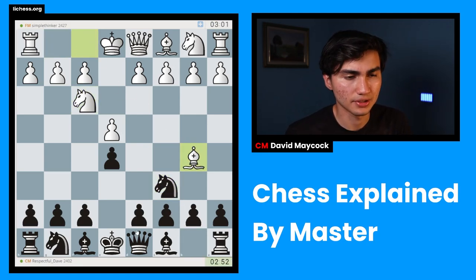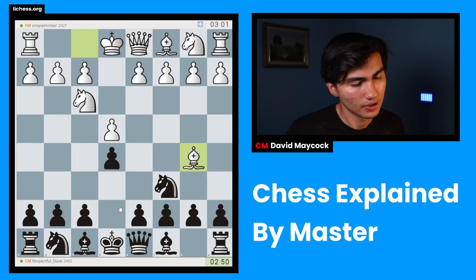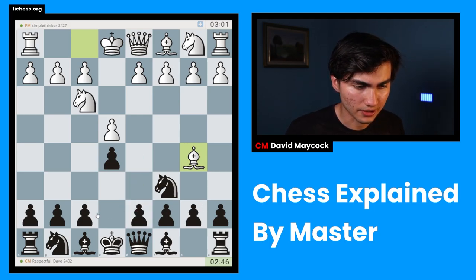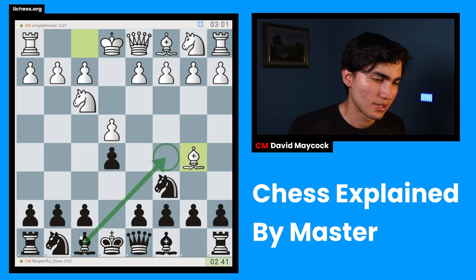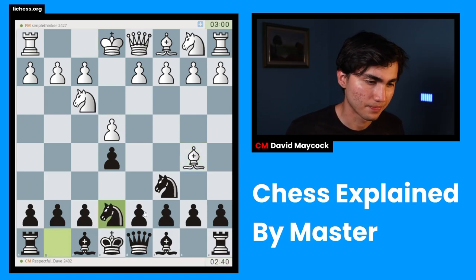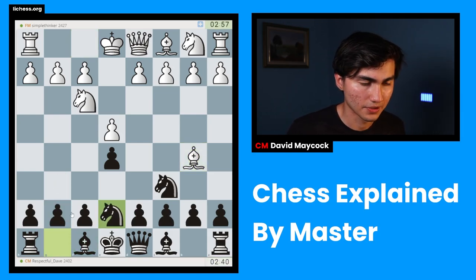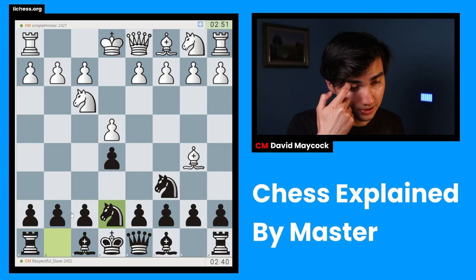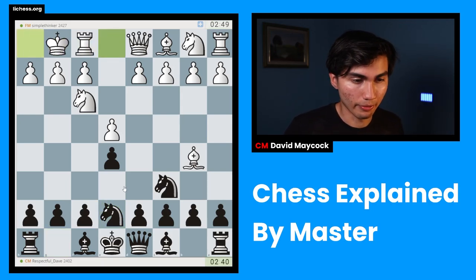So after knight f3, knight c6, bishop b5 — the Spanish opening — I have many ways of playing: d6, knight f6 (the Berlin), a6, bishop c5, or knight g7. I think I'm going to go for knight g7, maybe g6, bishop d7. This is a very comfortable way of playing as black. It's not so clear how white gets an advantage in any of these lines; both sides have to do their work.